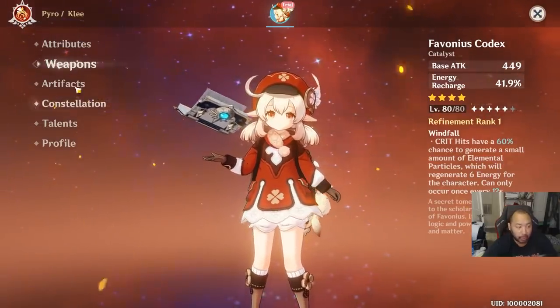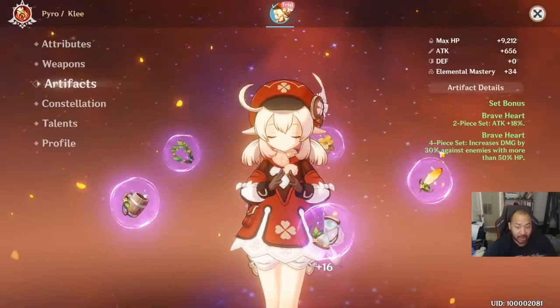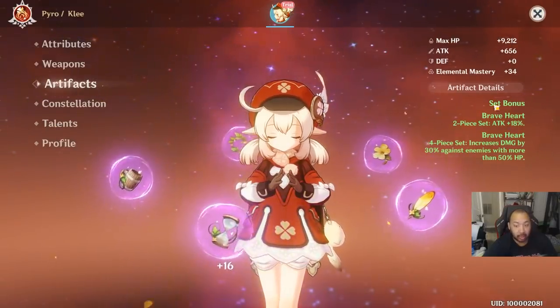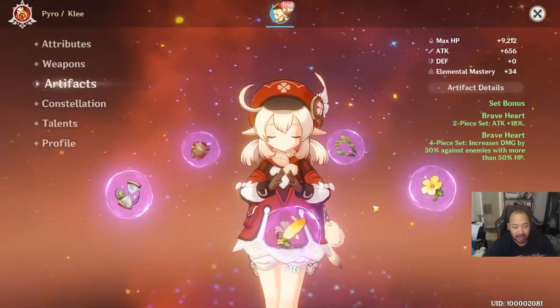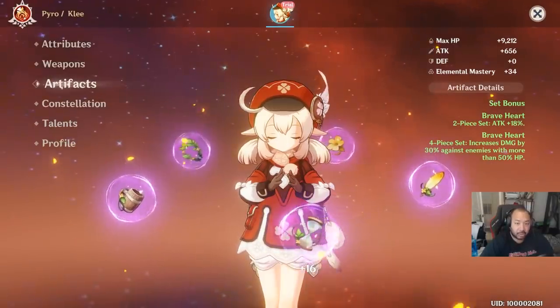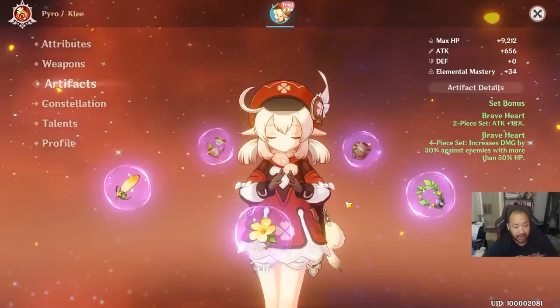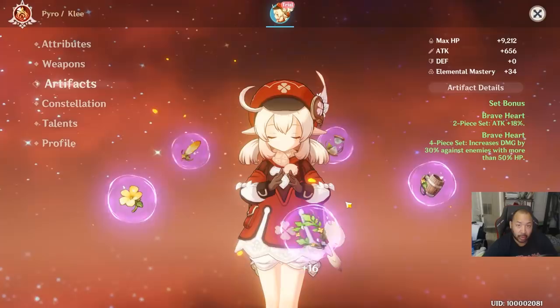It looks like they have her on the Favonius Codex with an energy recharge of 41.9, and the artifacts they have her on is the Brave set, which increases damage by 30% against enemies with more than 50 HP. It's also a raw attack percent bonus — a decent set, but I wouldn't go out of my way to farm it. If you're under Adventure Rank 40, I'd just go with Exile for energy recharge and/or Instructor for elemental mastery, or mix the two. Wanderer's Troupe is also an option.